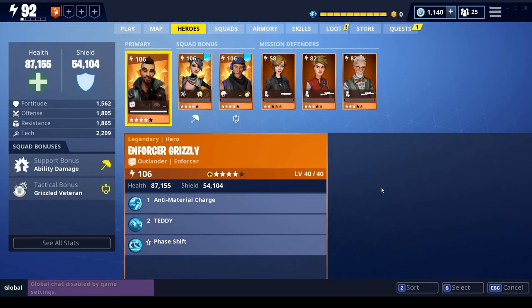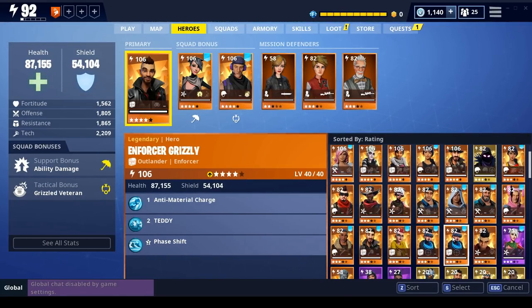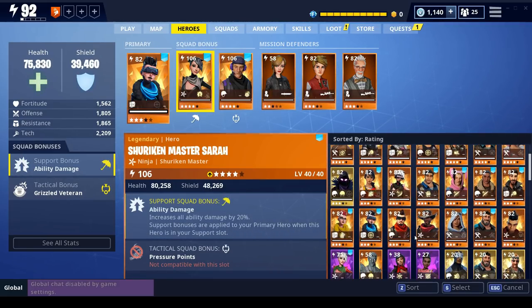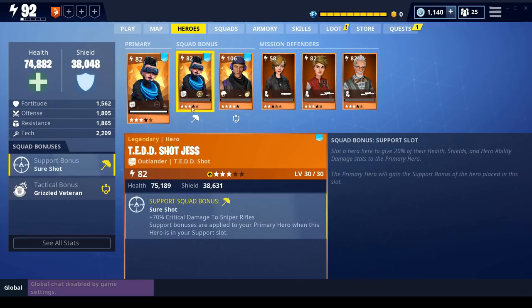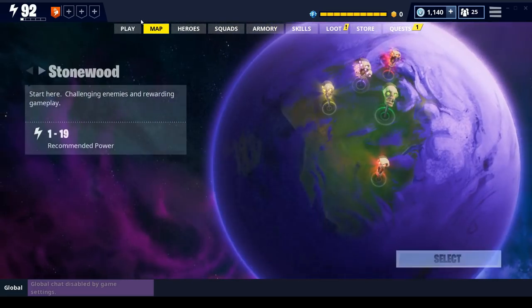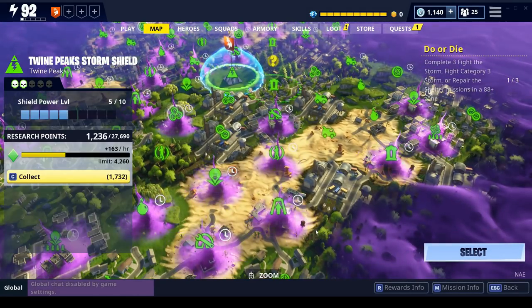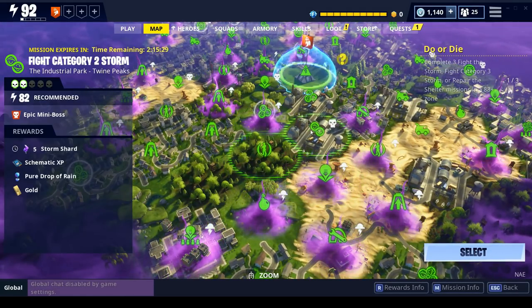For our heroes we're going to use Headshot Jess, who is the outlander that specializes in snipers. We'll use her in support as well because we get plus 70% critical damage to sniper rifles. Let's hop into a Twine Peaks mission.